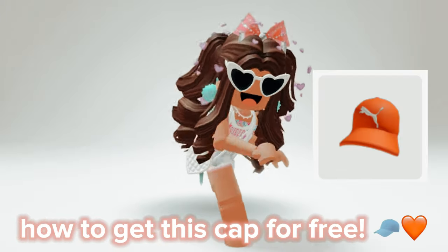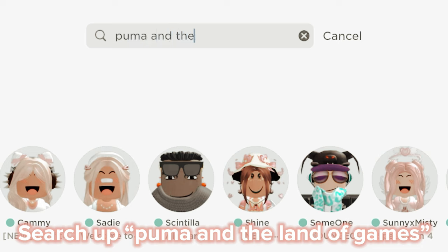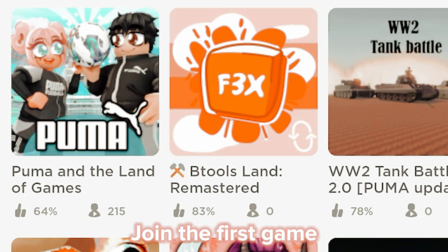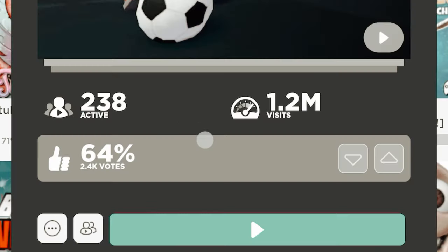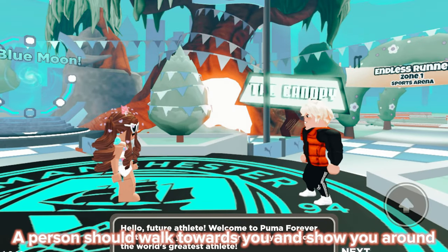In this video, I'm gonna show you how to get this cap for free. Search up Puma and the Land of Games. Join the first game. Once you load it in, a person should walk towards you and show you around.